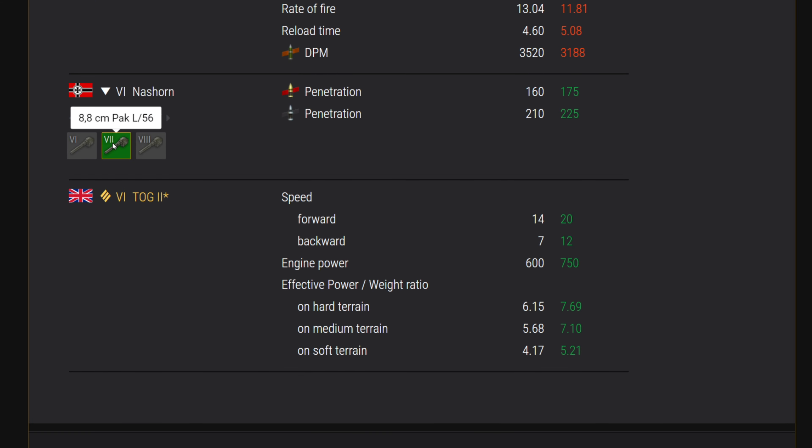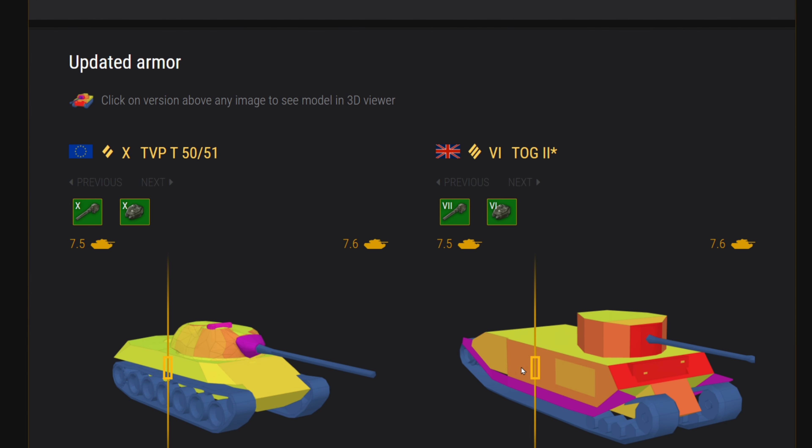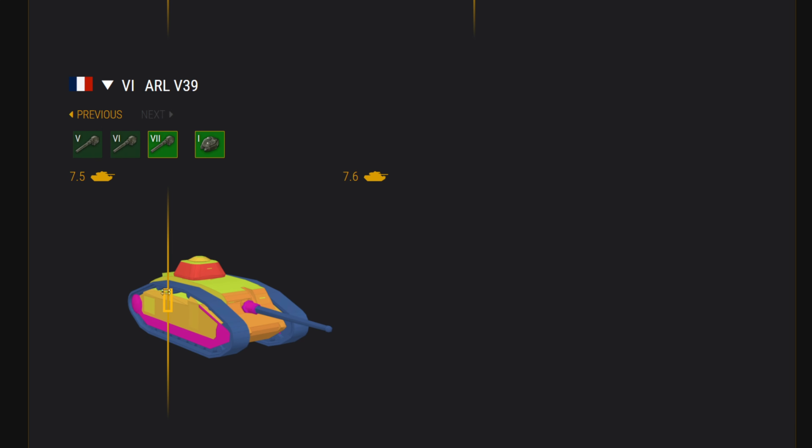The Nashorn's tier 7 gun gets a little bit more pen. The interesting thing is the TOG II — the big change everyone's talking about — going from 14 to 20 kilometers per hour is pretty significant, so interested to see how that handles. It also got a little armor buff: the front upper hull goes to a little bit darker red as does around the gun mantlet. The ARL V39 gets a little bit more frontal armor, especially around that cupola.